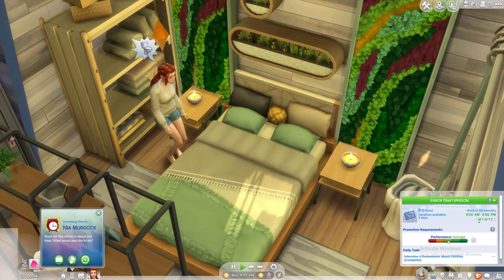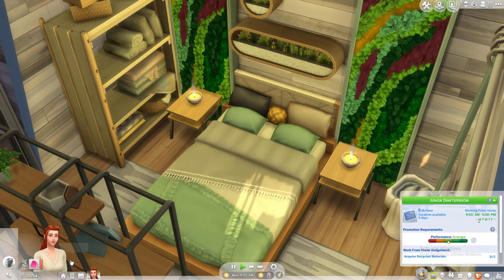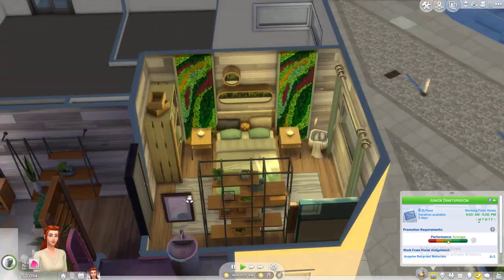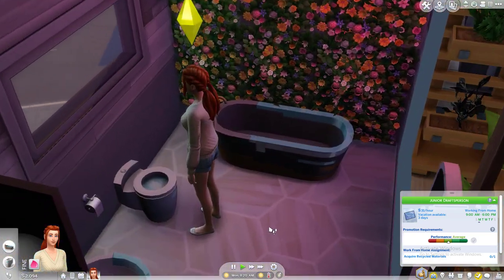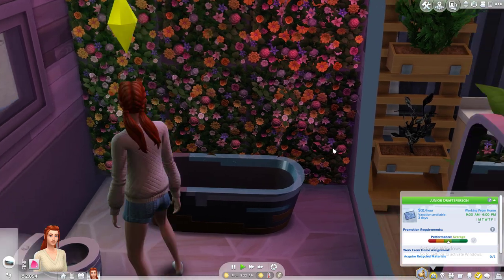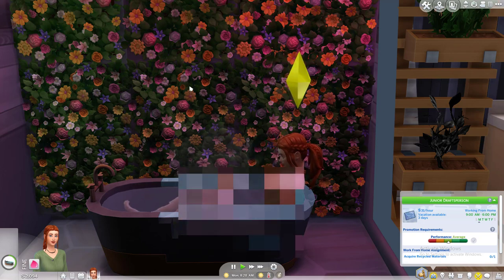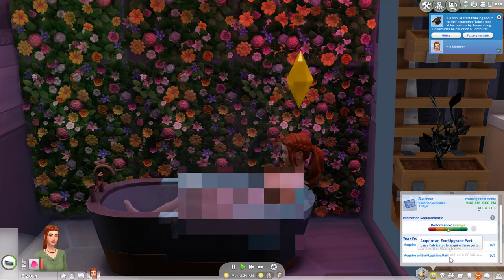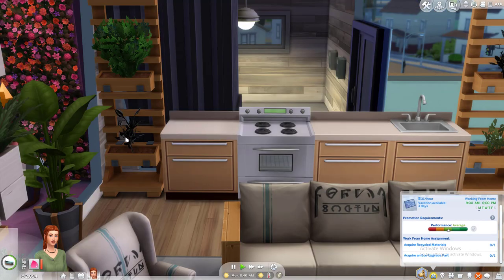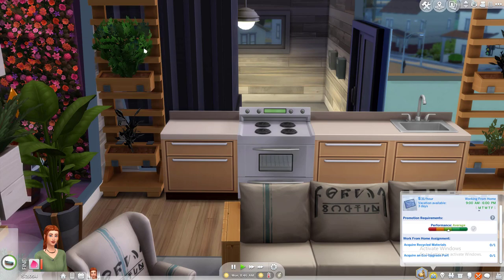Work for Nia starts in about one hour. Work from home — what do we need to do? Actually, before anything, get in the bath, you stinky bitch, and then we'll try and get some work done. I'm not zooming in to look — I just really like looking at the flowers. We have to acquire recycled materials — easy, done that. Acquire an eco upgrade part, use a fabricator. But we don't have a fabricator! This plant is dead already. This one's thriving though — harvest. I can't believe how quickly that grew.